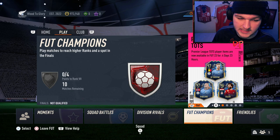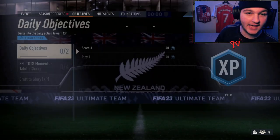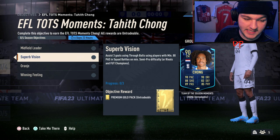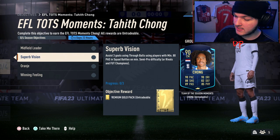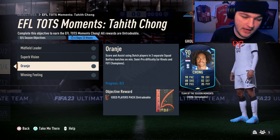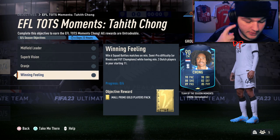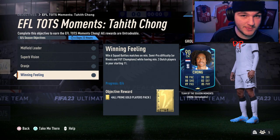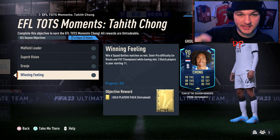It'll essentially feel like normal gameplay and you'll notice Chong's objectives getting done as you go. Score seven goals using midfielders — done as you play. Assist three goals with through balls using 80+ passing players — most players at this point have that. Score and assist with Dutch players across three matches — keep a Dutch attacker up top. Win six games with three Dutch players — sorted. Good luck and happy grinding; this card looks absolutely phenomenal. It's been your boy Davis, peace out.